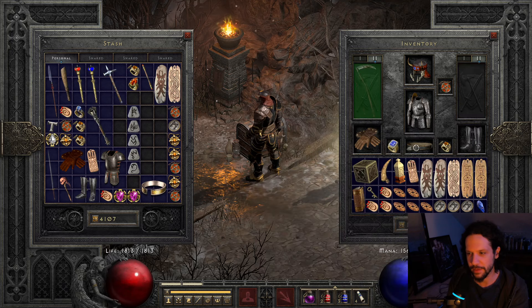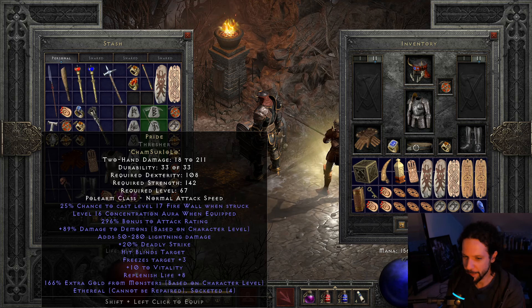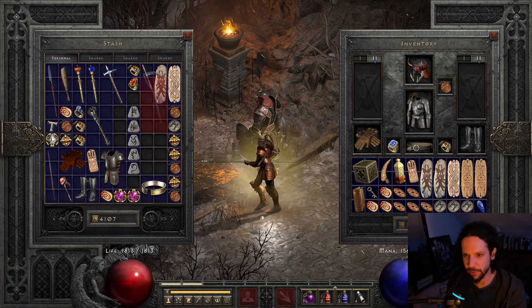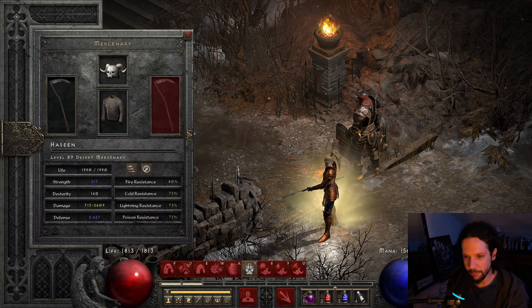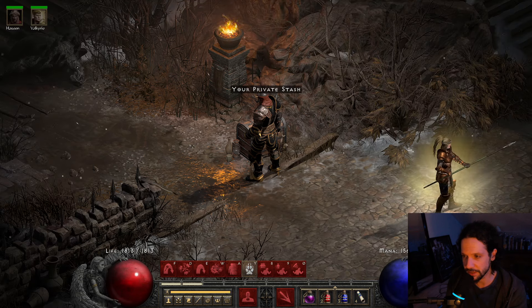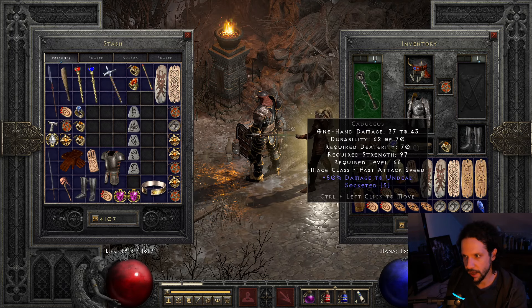Let's take a look at it. Anti-perfect roll on the concentration aura — not what we wanted, but that's okay. It'll still be pretty good. So our mercenary now has an ethereal thresher Pride with an anti-perfect roll on the concentration aura. It can roll up to level 20; minimum is 16. Stack that on with Might and you're looking at a nice little damage buff.